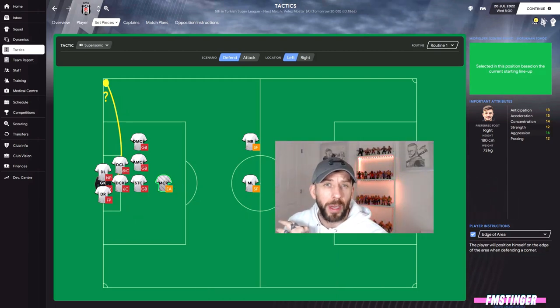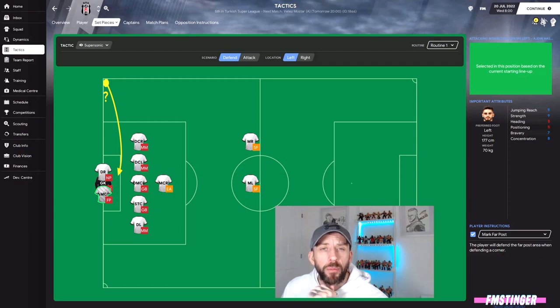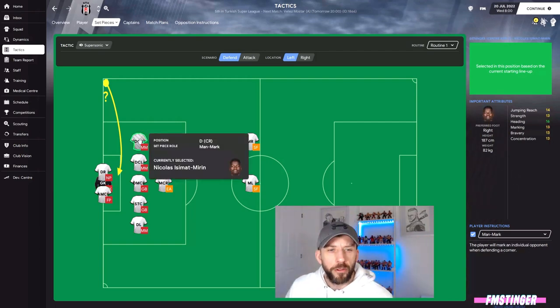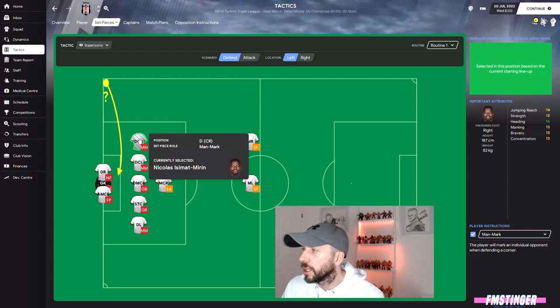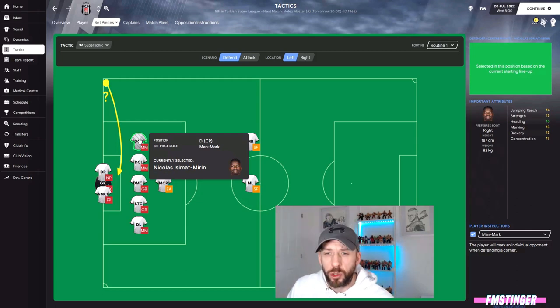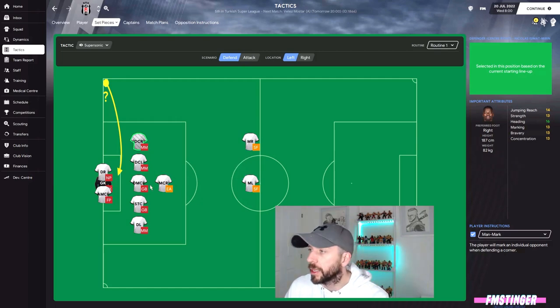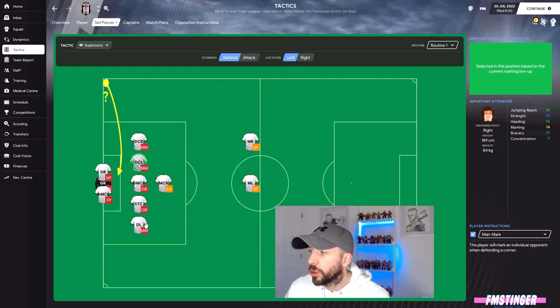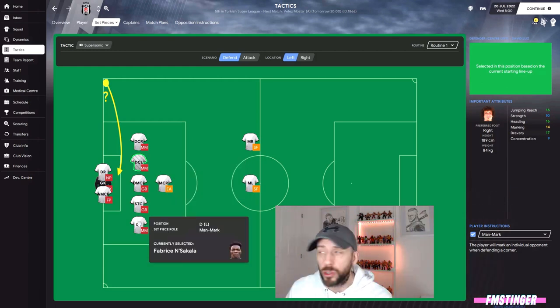We've then got to decide where we're man marking and where we're zonal marking. I like to have three players man marking. Invariably these are going to be your defenders because they should be the best defenders and markers. Clicking on one of them - we've got our centre half Nicolas Mirin - attributes: jumping reach, heading, marking, all in order. He'll be man marking. Another one in the middle there: jumping reach, heading, marking - perfect. One of the full backs - probably not quite as good but still competitive.